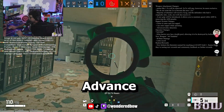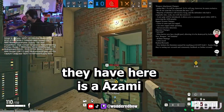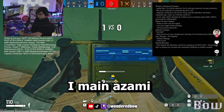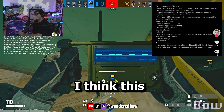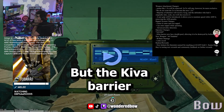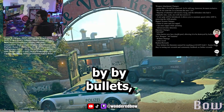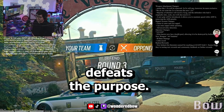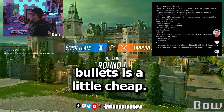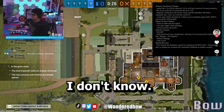Then we got operator changes. The only one listed here is Azami, and this is an interesting one. Even though I wanted an Azami nerf, I think this will actually defeat the purpose of her kit, and I really hope they don't put this in. The Kiva barrier now has a health pool, which is kind of cool, but allowing it to be destroyed by bullets I think defeats the purpose. It's supposed to be a barricade — I think you should have to push it and punch it, or use a Zofian ash charge.